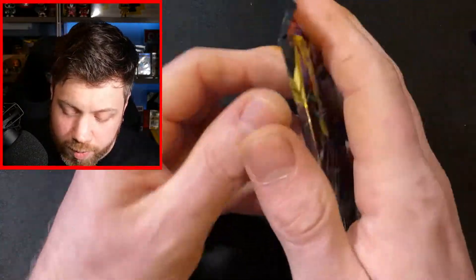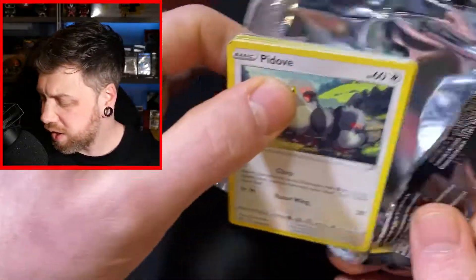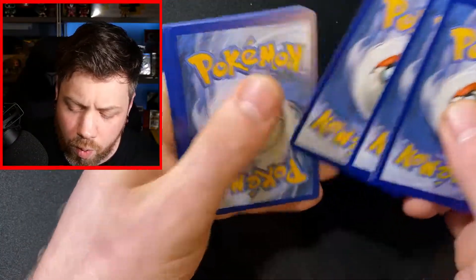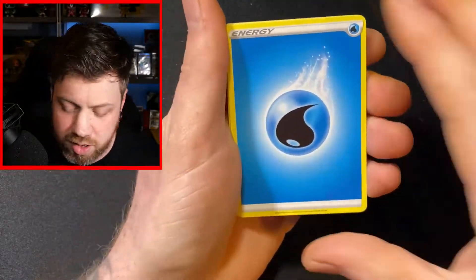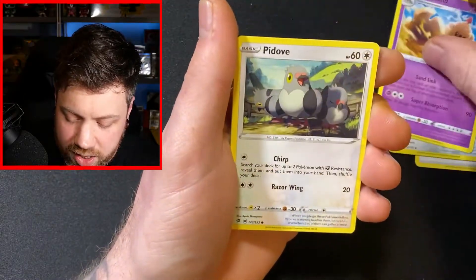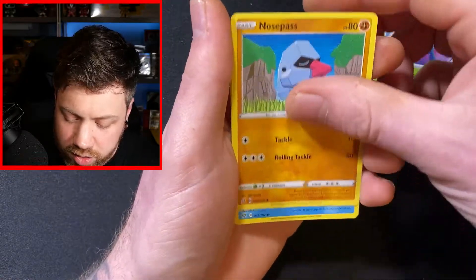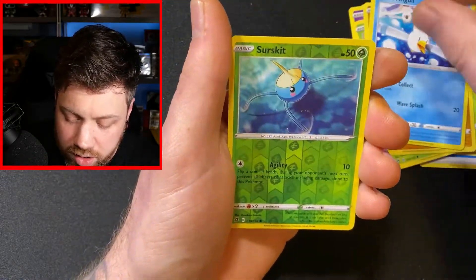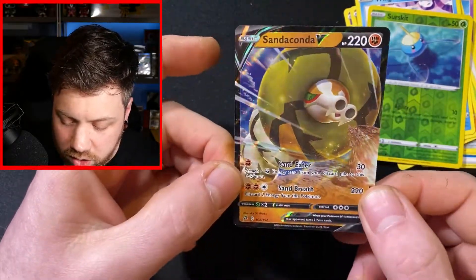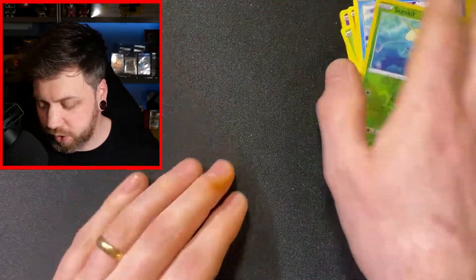So we're going to have a Rebel Clash. Now the only thing I don't like about Pokéballs is that they just damage the cards that they're in, don't they? There's your co-card — let me know what you hit in the comments if you are the first person. Luxio, Durant, Politoed, Pidove, Hatenna, Scyther, Nosepass, Wingull, we've got a Surskit, and we have got a V card — we have got a Sandaconda V. A very, very upset snake.